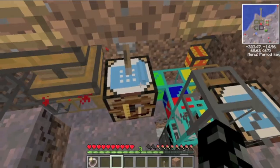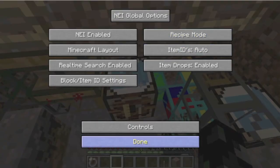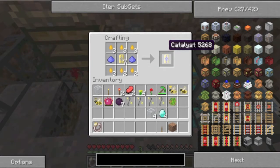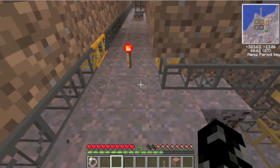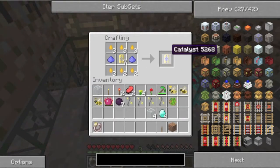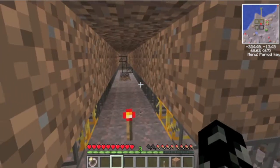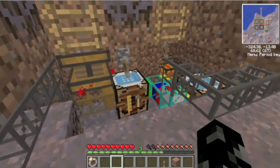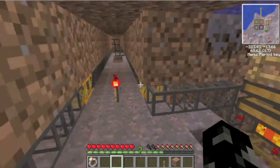What I'm going to do with catalyst is just use it to power something called a forester. The forester will automatically grow trees really quickly, so I think it's time to go make one of them.